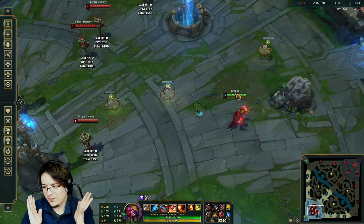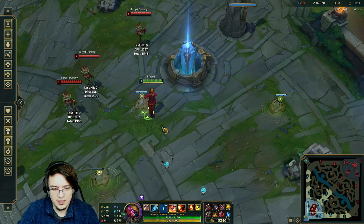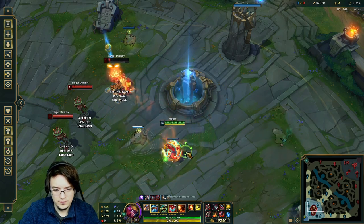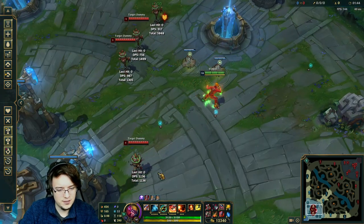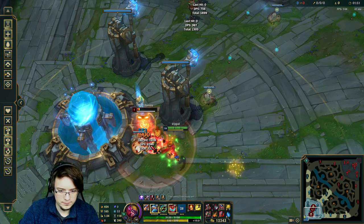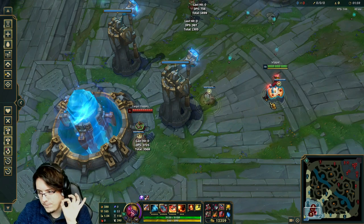Super easy — I'm not even clicking any keys, it's actually that easy, anybody can do this. It's gonna catch every AD carry off guard. You can also combo it with Q, or QE and then Q again. There are multiple variations but they're a harder combo. So how did I do this? How can I make it so easy to do a sick ward jump like this in the press of a button?